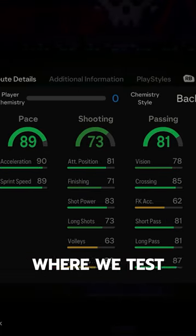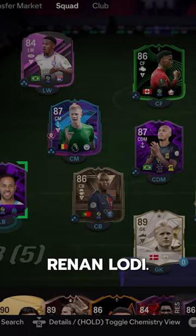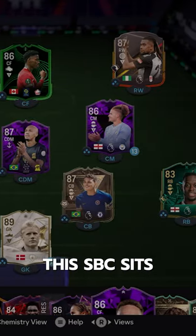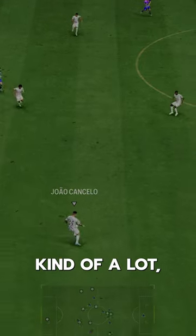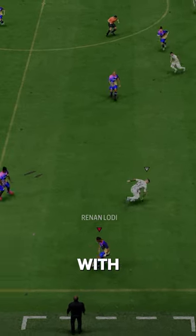Welcome to Baller or Bust, where we test FIFA cards so you don't have to. FC Pro Renan Lodi. This SBC sits at 80,000 coins — kinda a lot — but he can upgrade, I think. I don't know, after the stunt EA pulled with Jota's card.